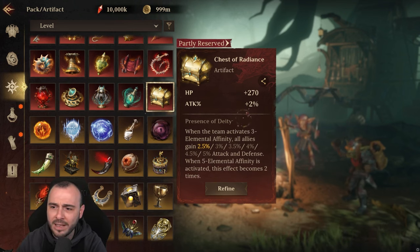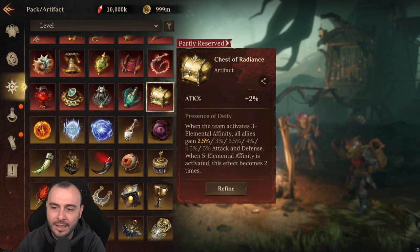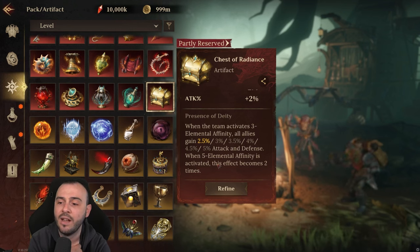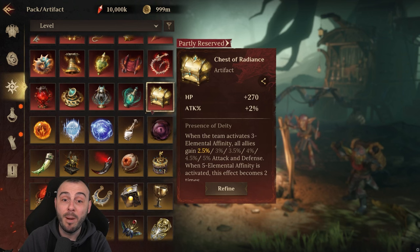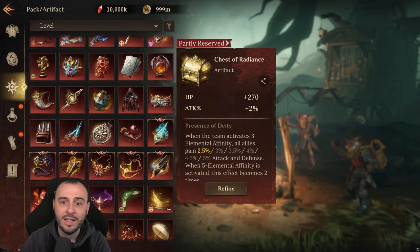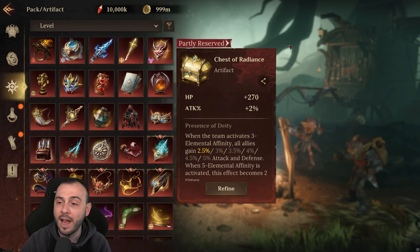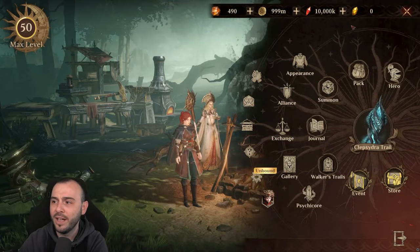Then you have the Chest of Radiance — HP and Attack. When the team activates 3 Elemental Affinity, all allies gain up to 5% attack and defense. When 5 Elemental Affinity is activated, this effect becomes doubled. So you're going to get 10% attack and 10% defense on all of your team when you have a 5-man Elemental Affinity. I think that's very nice — this will actually be much better than the Pipe Organ. The Pipe Organ gives 10% attack for range wearers, up to 500 attack, but this will be 10% of each target's individual attack and defense. It's going to be solid. I'm definitely a fan of this one.